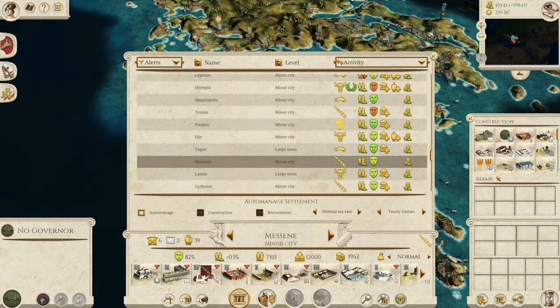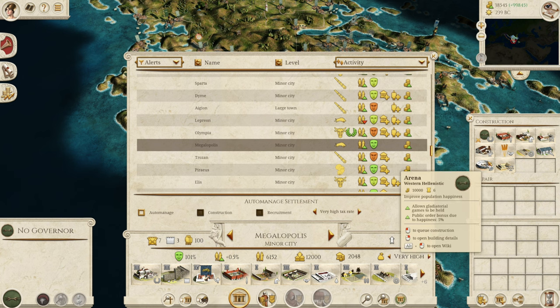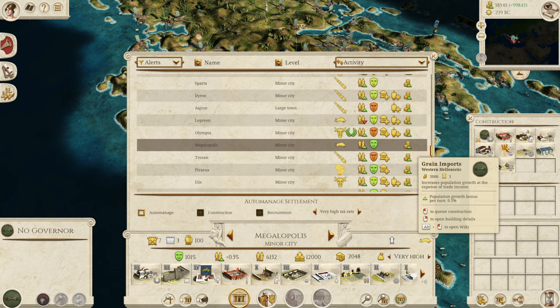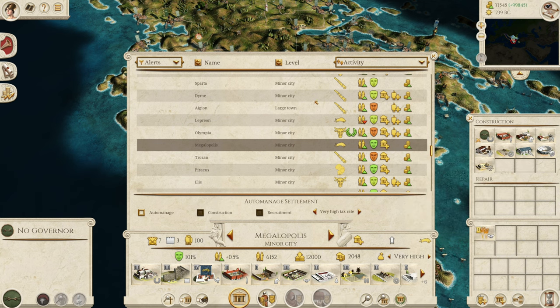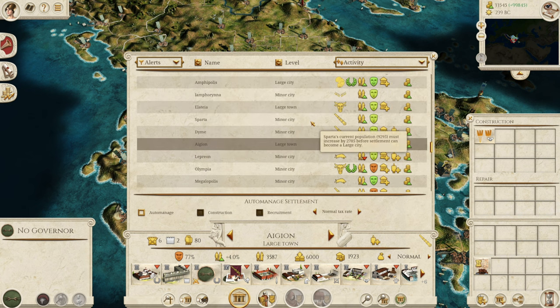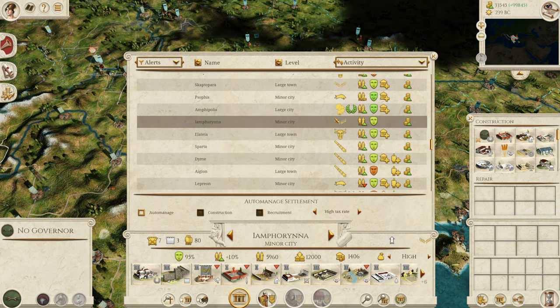Abdera needs to upgrade. Sikion down here is not making a huge amount, but still a decent amount. We need to continue the Royal Road down into the Peloponnese. Kythera of course is under siege, so let's leave that for now. Messene — let's go for public baths to get a bit more growth. Megalopolis has very high taxes — not really anything here that's worth building, maybe the grain imports. Aegeon has 4% growth, so no point getting those grain imports for now. Sparta itself only makes 1,900, so it's not really worth building too much in there.